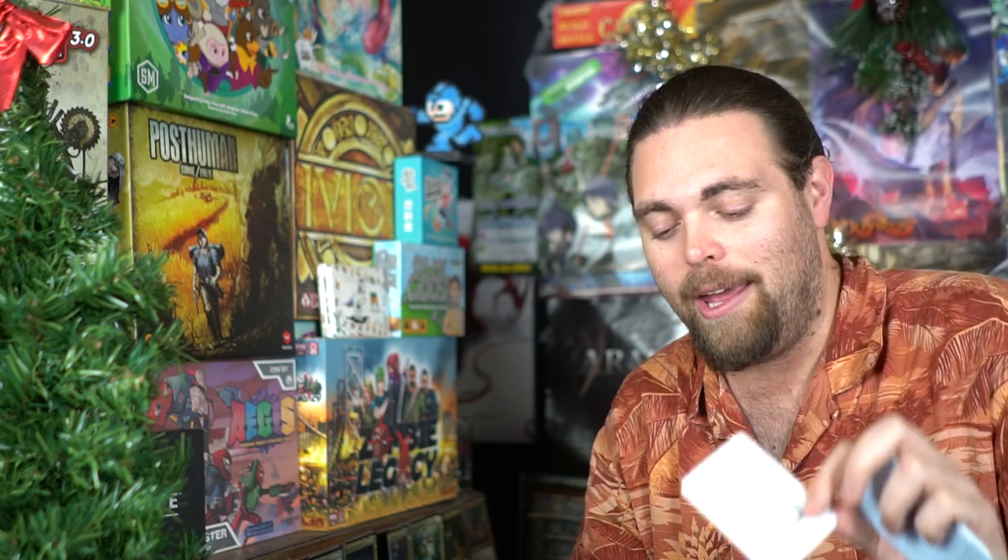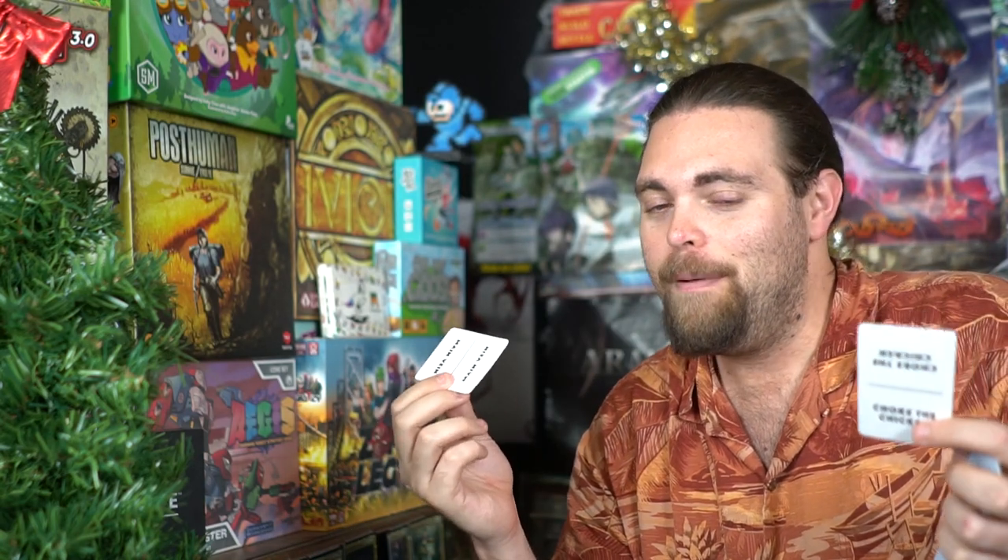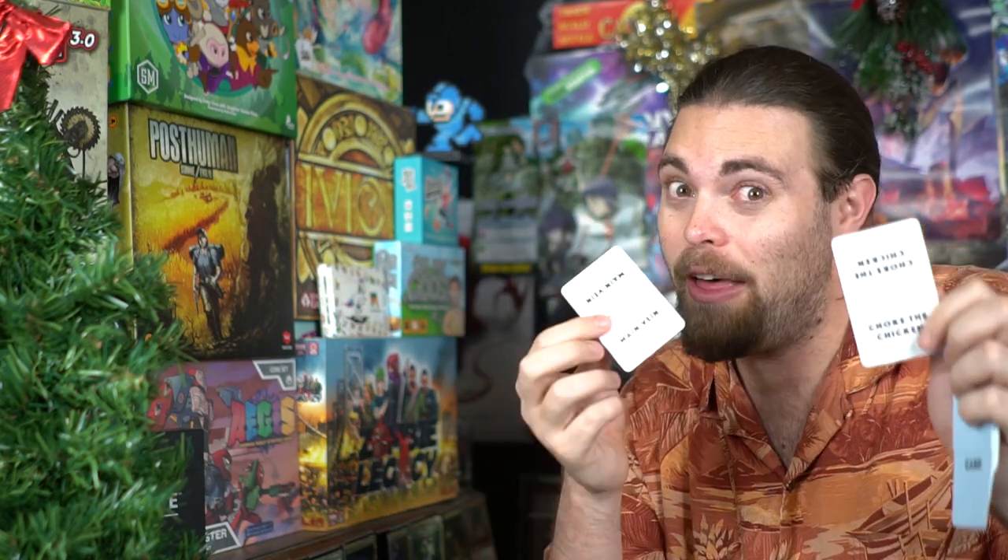Overall, the game is a stylized version of Dixit — instead of guessing a story from cards, you're guessing which nasty innuendo a lump of clay represents. It's not as challenging as you might think; even rough sculpting attempts were still identifiable. However, cards with similar-sounding innuendos — like 'main vein' versus 'choking the chicken' — can trip players up if the sculptures look similar in style.